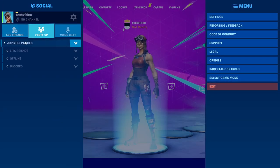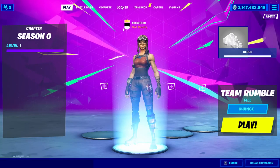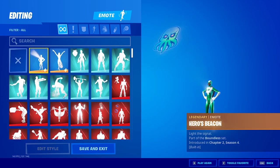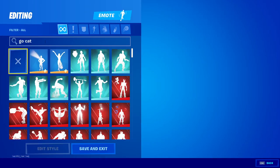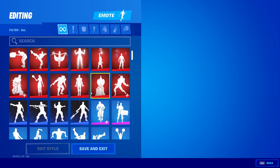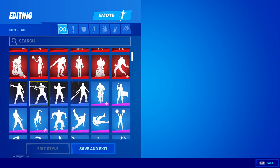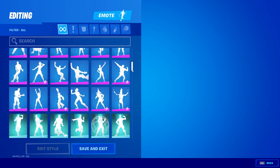The friending system also works — just add your friend and you'll be able to join them as long as you have the same version of Fortnite. There's also every single emote in the entire game, including both built-in and non-built-in emotes. However, you cannot use any of the built-in Marvel emotes because they require challenges to be completed. You can use all emotes from previous seasons or any season that doesn't require those challenges.